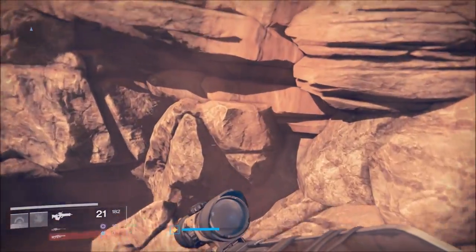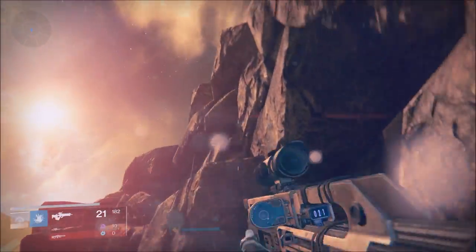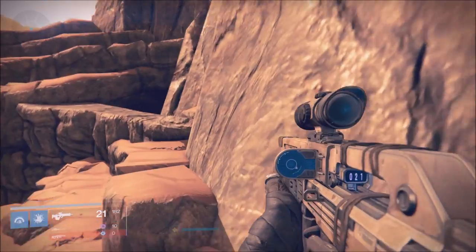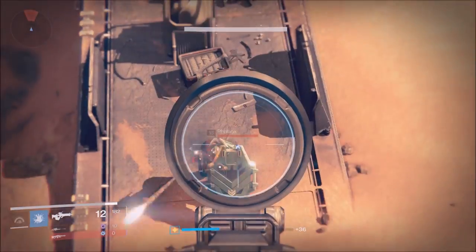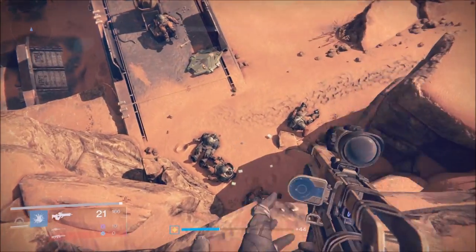First, you want to land on Patrol Mars. Drive all the way on your sparrow to the Valley of the Kings. Kill all the enemies like you saw me do, then come up to where I am and just kill the enemies — rinse and repeat.